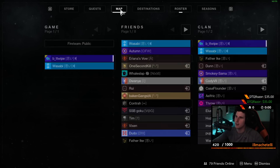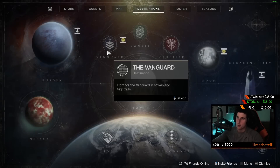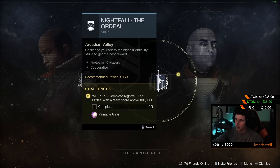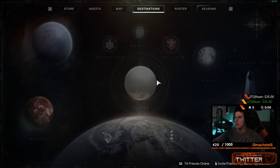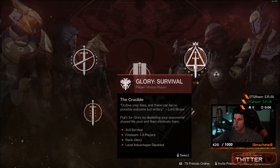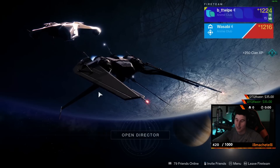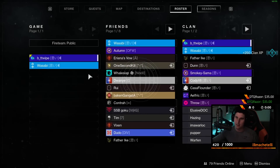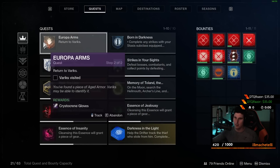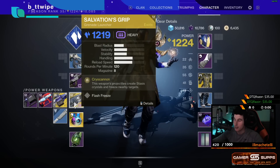On your second character, once you've beaten the campaign and evened out your character, start doing the powerfuls. Do the zero-of-eight bounties at each location, the three-of-three strikes, the 100% Nightfalls, and then the pinnacles — in the same order as your first character. You can also do the Glory Comp strategy again on your second character: don't win outright so you keep zero Glory. At the end of your second character, complete the Salvation's Grip quest for the heavy grenade launcher.